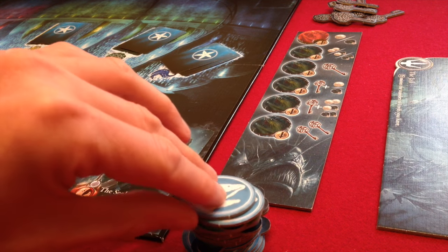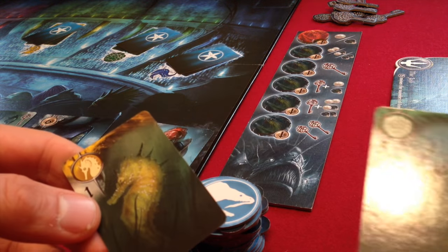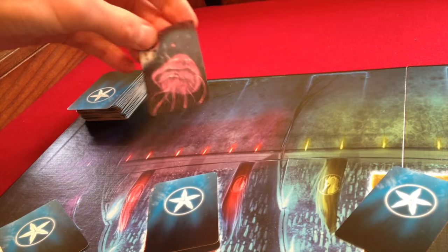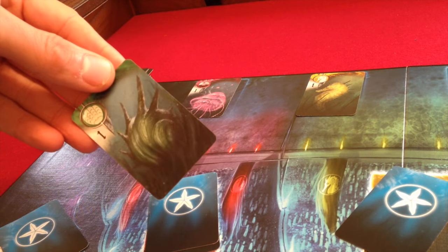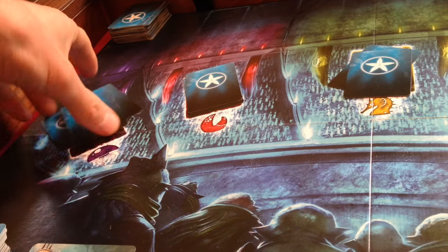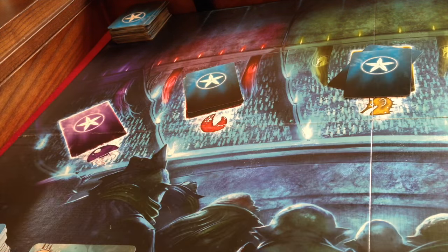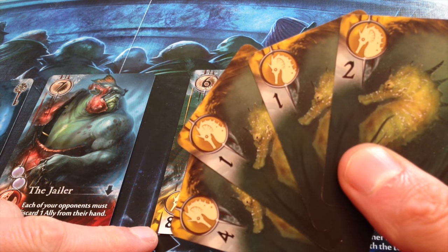In Abyss, players accumulate points by defeating sea monsters, collecting jellyfish, crab, shell, seahorse and squid cards, but primarily by influencing powerful lords and controlling locations. On a player's turn they take one action. They may explore the depths, revealing cards and selling them to their opponents or purchasing them for themselves. The currency here is pearls, and they're in short supply. Unpurchased cards move down into the council area, and the second action available is to collect all cards in one part of the council for free. The final action is using these cards to purchase a lord — these are worth points, but they also give you powerful rule-breaking abilities.